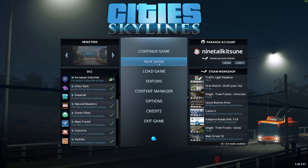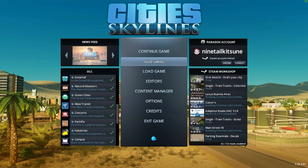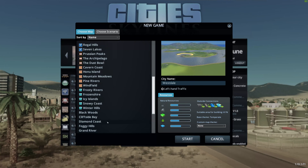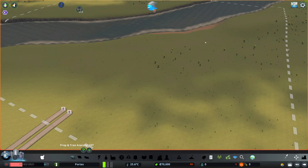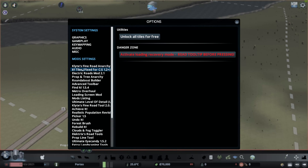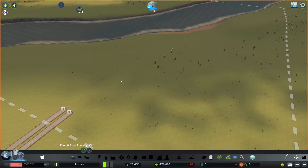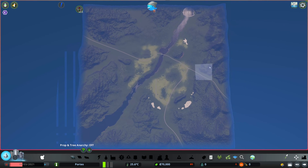I'm starting a new game and picking a scenario — it doesn't really matter, so let's pick the Mountains start. Once your map has loaded, switch to the Settings menu, go to Options, and click the 81 Tiles mod. Here you can unlock all tiles for free. It takes a little while for the game to load all 81 tiles.